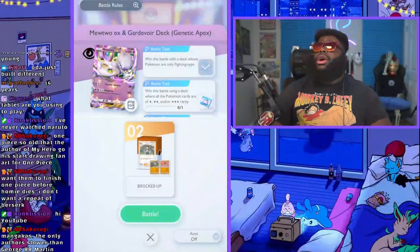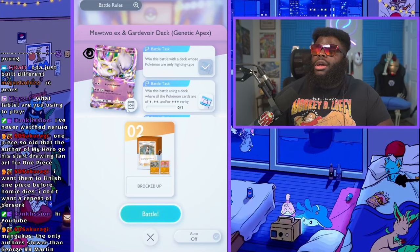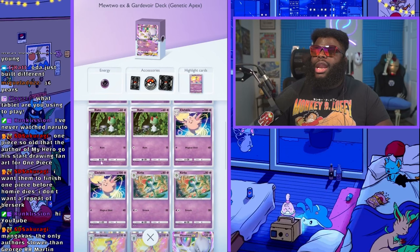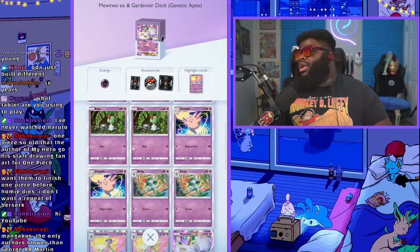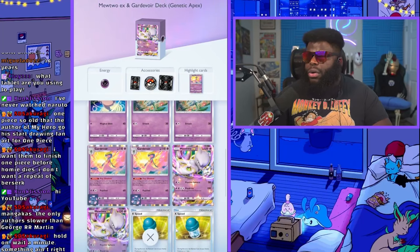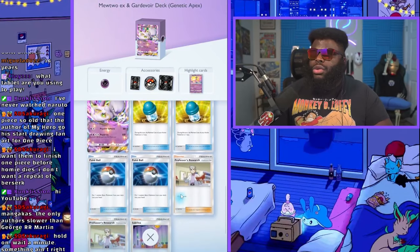We're still tackling all of the solo battles, trying to beat them versus decks that are not very effective with them. Today we're going to be tackling the Mewtwo and Gardevoir deck. This deck is arguably one of the hardest ones to beat just because of the way it sets up and starts kind of like a machine gun with Ralts trying to give power over to Mewtwo, which is a tank but also really powerful. They've got XPs and they know when to use them.